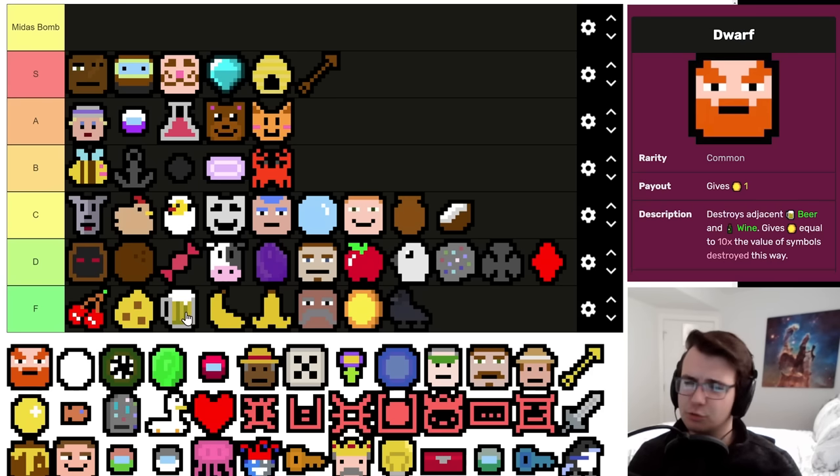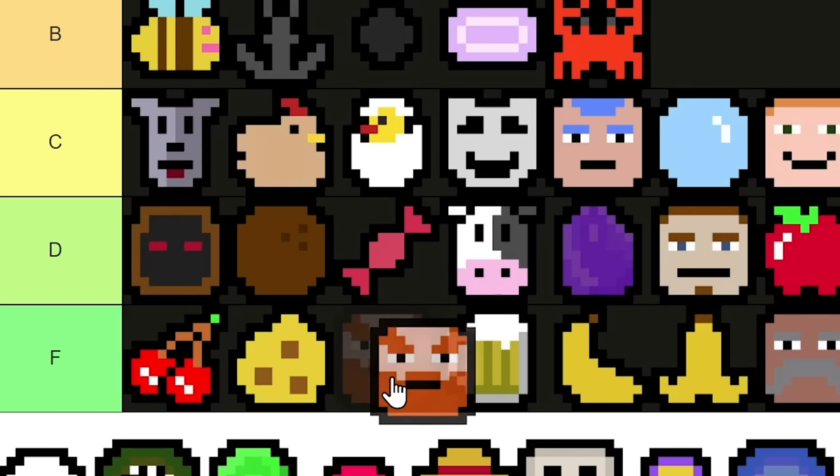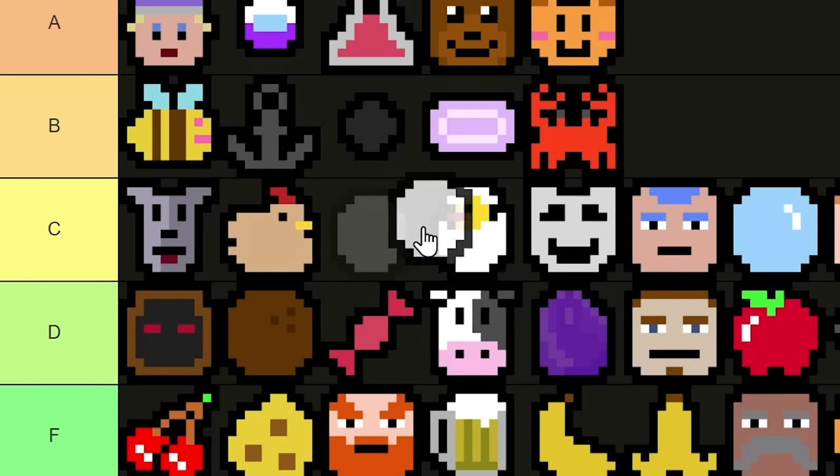Dwarf — it can drink a Beer, which is probably its biggest upside: it gets an F tier symbol out of your deck and gives you 10 money. You could drink a Wine, which is generally bad. Wine is an uncommon that can become a three-per, but otherwise just sits in your deck as a one-per. Dwarven Anvil is good not because of eating ores, but because it 2x's them — but that doesn't really justify it. I'd only barely put it above the Beer.